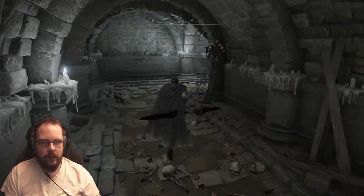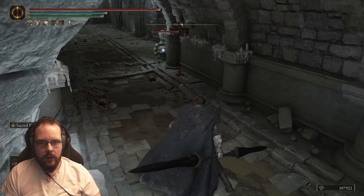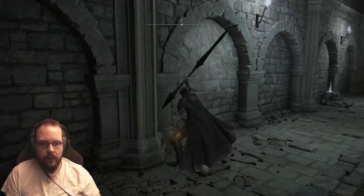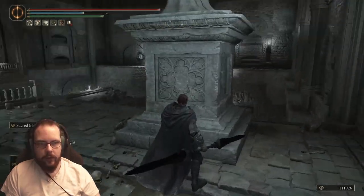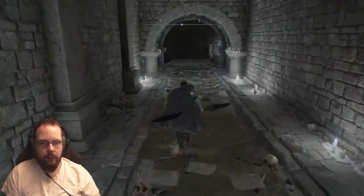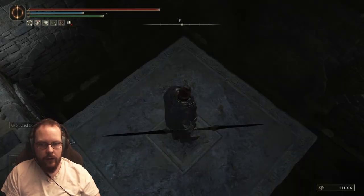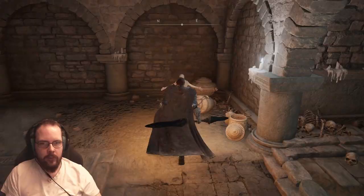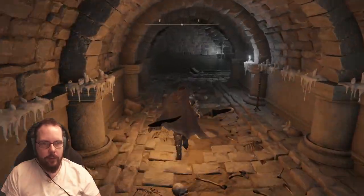Up here — anything? I hear something. That little cat — I can't do anything about that feather. Yellow fulgur blooms, I want it. There's nothing here for me to do. I guess we go further down into darkness. There's a little bit of light over here — one of these. That probably means a boss.